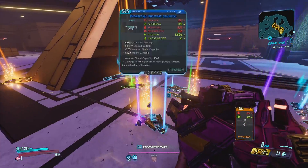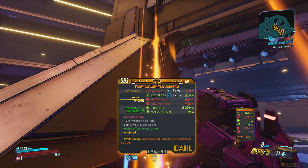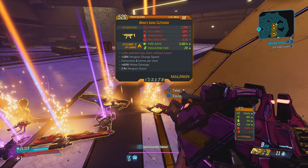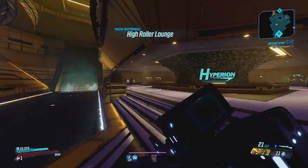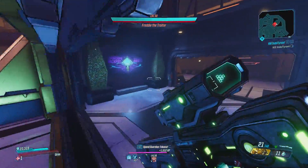This farming method is very unique in that you don't have to save and quit to have the enemy respawn, which makes it one of the fastest farms in the whole game. Today we are going to be farming Freddy the Traitor. You can find him by going to the VIP Tower and getting to the middle area before you take the elevator. Then you have to kill all the loader bots to get him to spawn in.